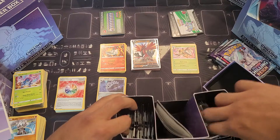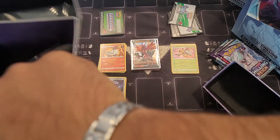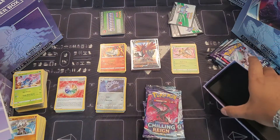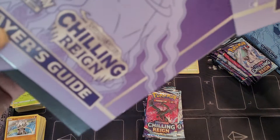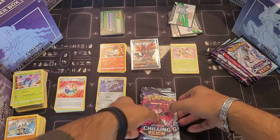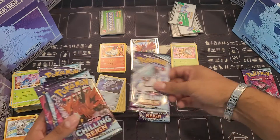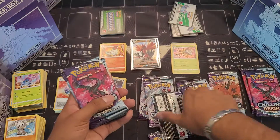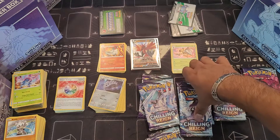No promos — what the heck? Code card, got it. Hopefully no one saw the code. All right, now to organize once again. Let's see: horse dude, Moltres, horse dude, Zapdos, Moltres, raccoon — oh, double horse dude! Moltres, raccoon, horse dude, horse dude, and Zapdos.